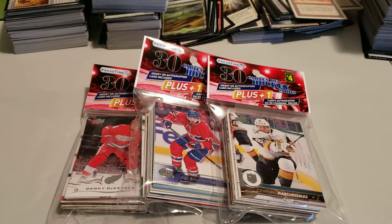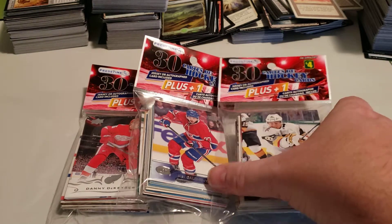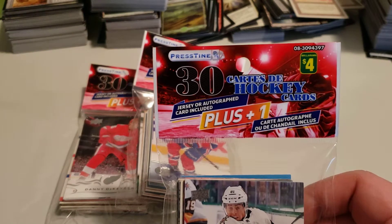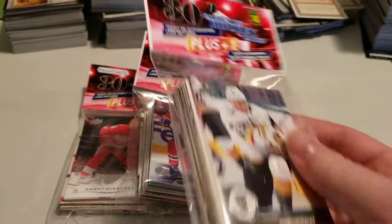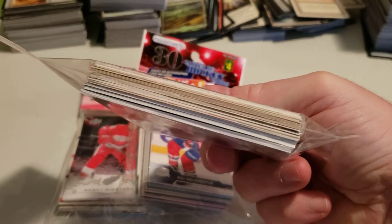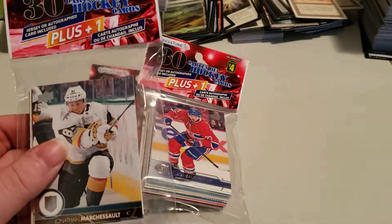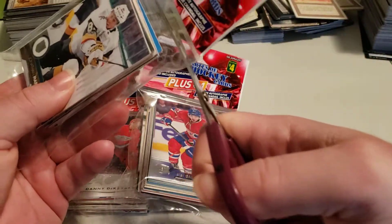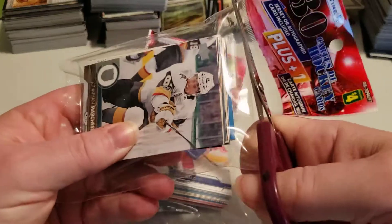Since we had so much fun last time opening these up, we picked up some more of these from the dollar store. They have a jersey card in them and we're gonna open up three of them today. For four dollars you get 30 cards plus a jersey or autograph card inside. I can't tell if there's a jersey or auto card from the outside, but let's get to it and see what we get with a special card inside.